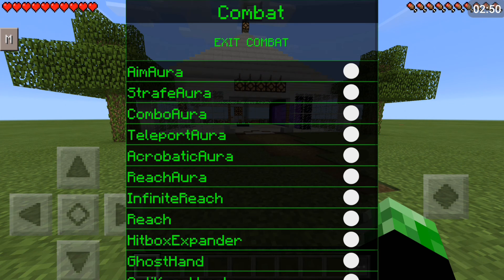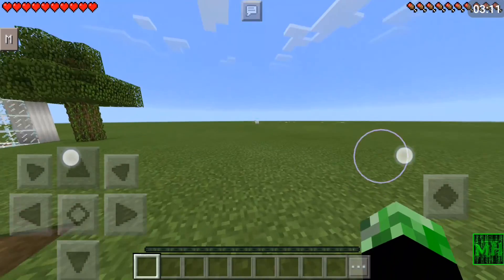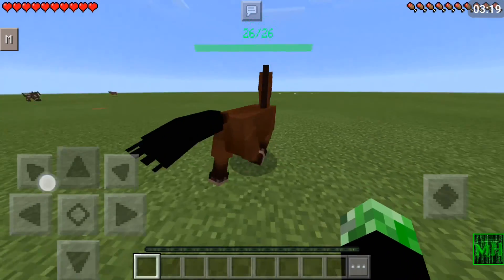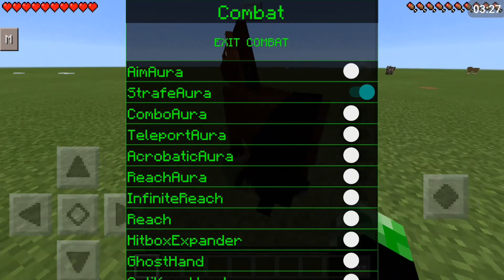Combat is obviously for PvP-related things. Aim aura I already showed you, but this time there is no toggle — I recommend using the toggle but it's all up to you. Strafe aura automatically spins around and aims at the nearest player or mob. So if you have aim aura and strafe aura on at the same time, it allows you to spin around your entity. As you can see I just constantly spin around it over and over. You can just turn it off, easy as that.